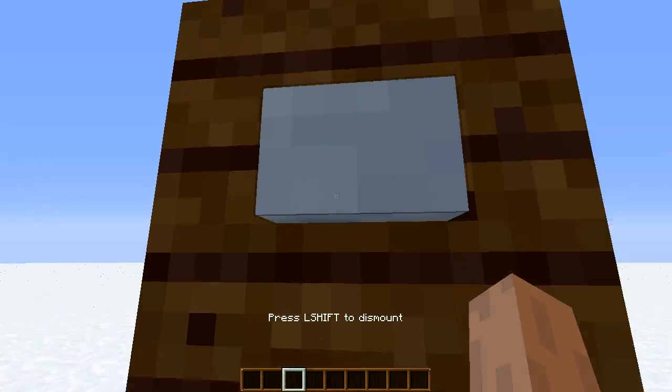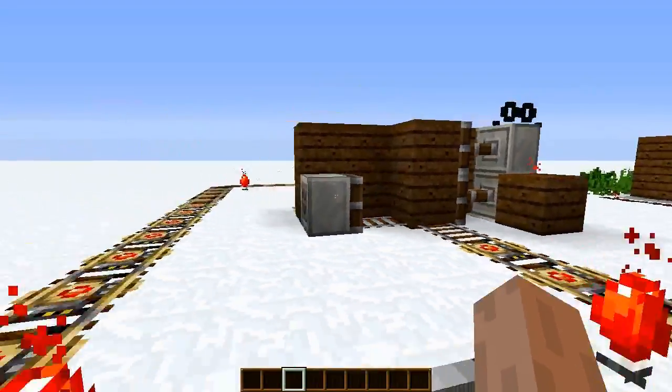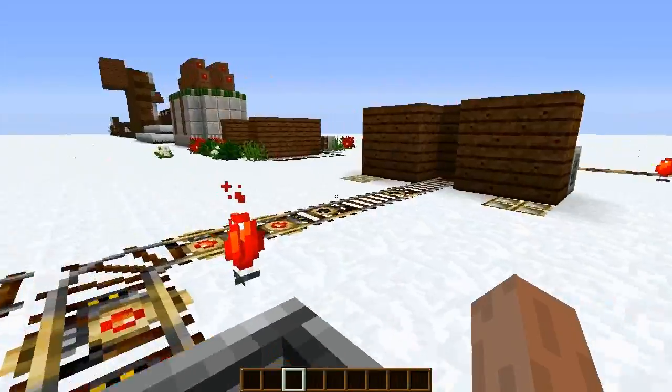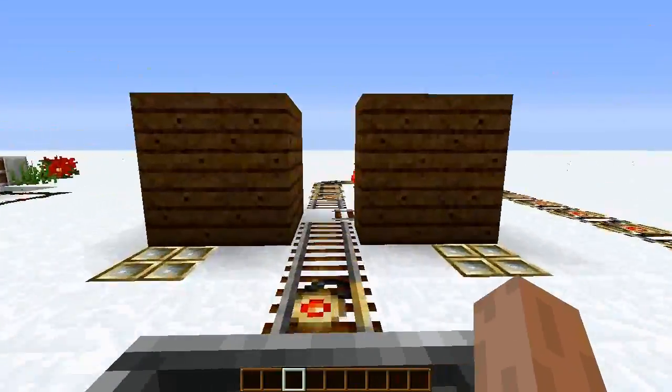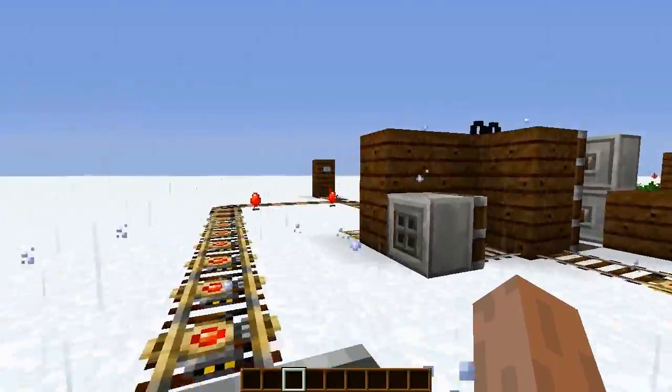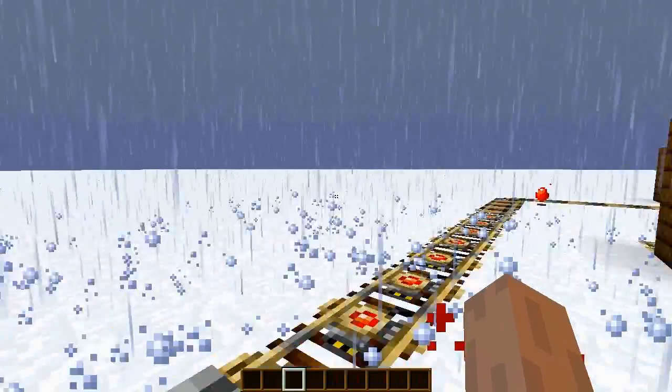So we're going to hop in this minecart here, go ahead, press this button to get on this circuit, and as you can see we go through the door — the door opens and then the door closes so no one else can get through. It's just a really cool little redstone contraption that you can build for your house or if you had like a minecart station or something like that.